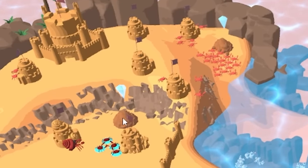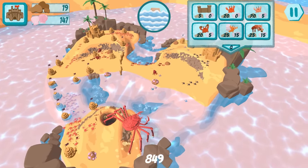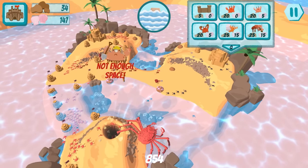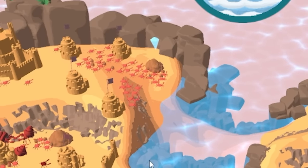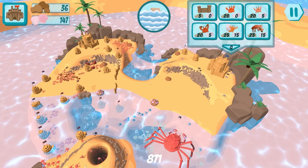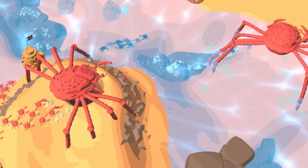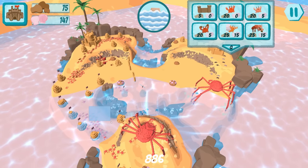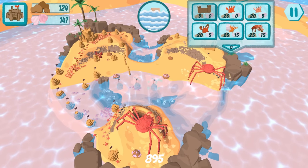There's so much sand - get as much as possible! The strategy seems to be: pump out as many basic crab towers as you can. Oh man, the pathfinding is terrible - really bad. More crabs, more power! We got another giant one!